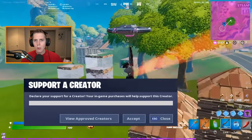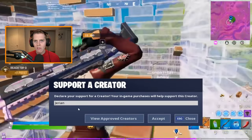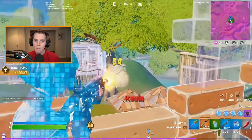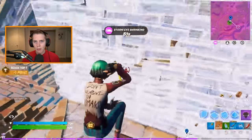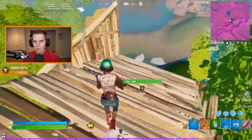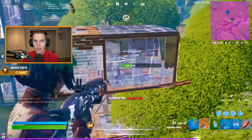Hey guys, so for this video I'm going to be showing off the absolute best double movement settings in Fortnite. Double movement, as many of you know, has become one of the hottest new setting options in Fortnite Battle Royale. Pretty much every pro player is using it, and it really does make your movement feel completely different. What I'm gonna do is show off the two best double movement programs that are available: Wooting and Keys to X Input.